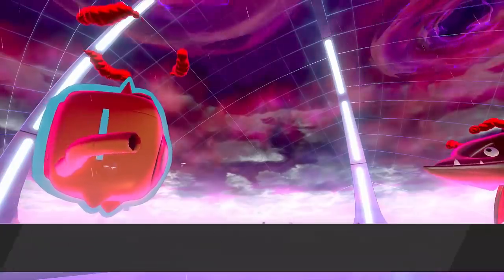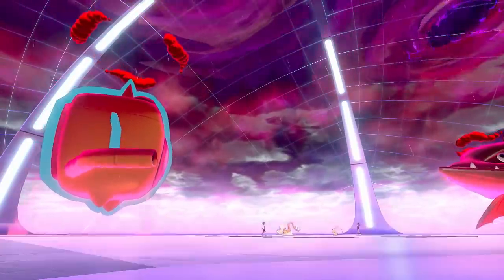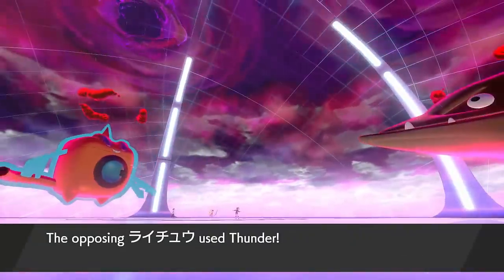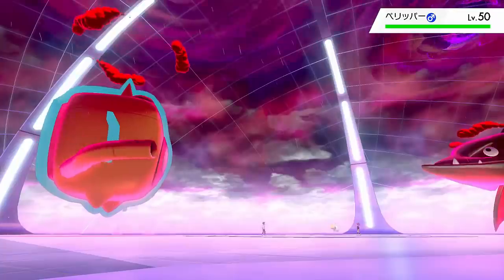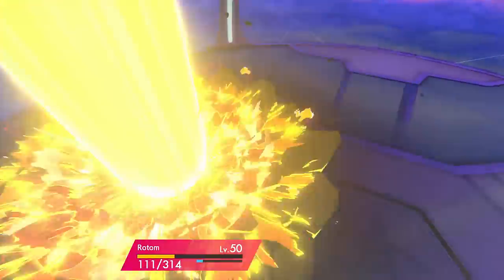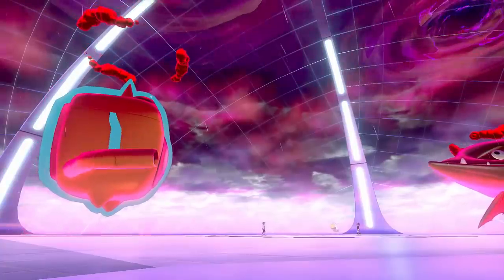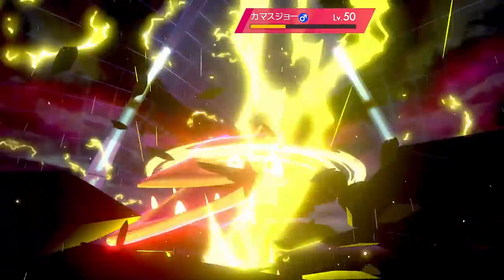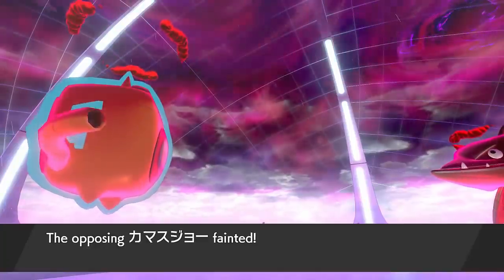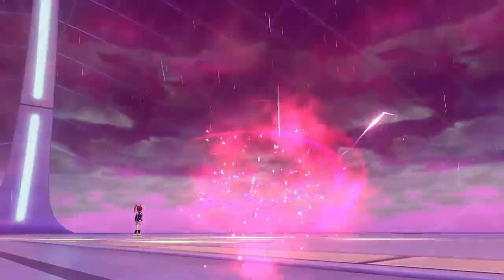It is time for Drampa to go down — it served its purpose. And actually I will benefit from Rain as much as the opponent now, seeing as I've got Max Geysers to fire off, and their only Swift Swim Pokémon is Barraskewda which already outspeeds Rotom. So Cloud Nine isn't as crucial on the field anymore. I go for the Max Geyser into Raichu — it's not Focus Sash, so I just take it out, which is fantastic. But I know Pelipper is Focus Sash. I have to take a +1 Max Knuckle from Barraskewda and also take hits from Pelipper, but I can take out Barraskewda in one hit despite its Dynamax HP, because Rotom is quite powerful. This is an offensive Rotom.